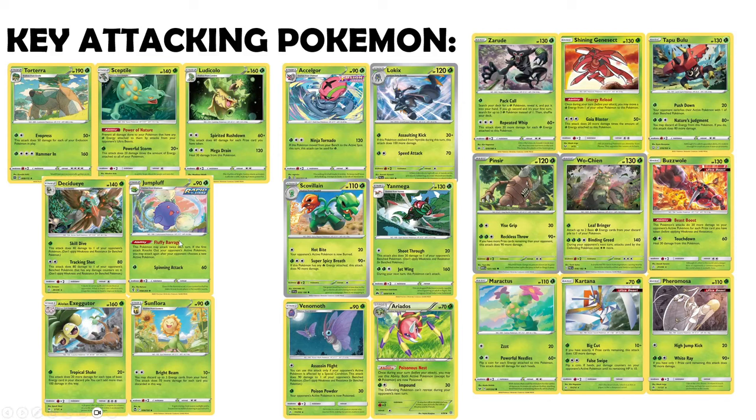Jumpluff has the Fluffy Barrage ability, letting it attack twice each turn. It's also a Rapid Strike Pokémon, so you can attach the Scroll of Swirls and do a 60 board spread — similar to a Hitmontop in Fighting type. Jumpluff can get going quickly; Skiploom helps you get there — as soon as you attach to Skiploom, you can grab a Jumpluff immediately. Even though it's a vulnerable Stage 2, it can sort of half-tutor itself, and has this massive combination where you can do a full board swing with just one attachment of Reversal Energy or Rapid Energy plus Raihan.